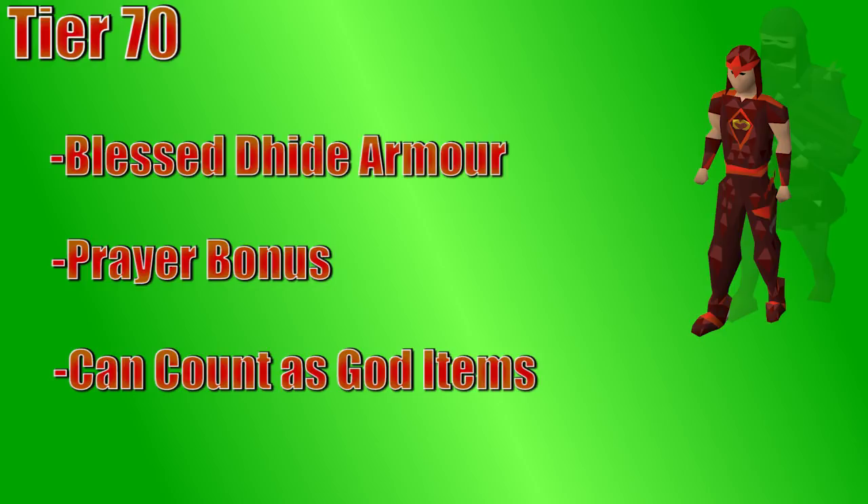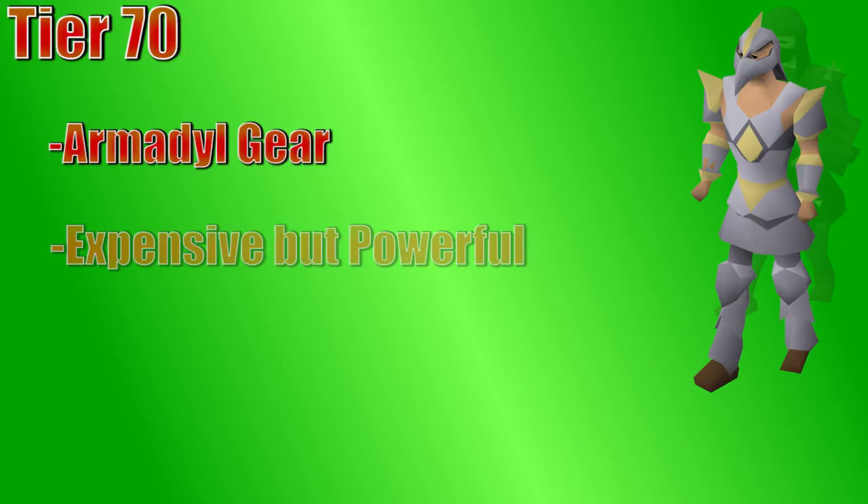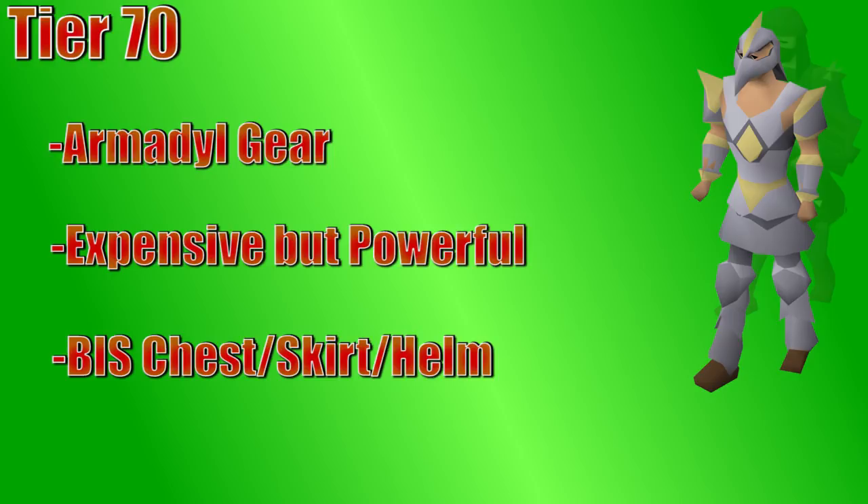Currently, the strongest ranged armor in the game is Armadyl gear. There is a chestplate, chainskirt, and a helmet, which all require 70 defense and range. The armor top and bottom are very expensive, and once you're mid to high 90s in your range level, void becomes more damage per second, but Armadyl also has much higher defense, which is very beneficial, especially for bosses like the God Wars dungeon when there's a lot of unavoidable damage. The helm is much cheaper than the top and bottom, and is not used as often due to things like the Slayer Helm on task, the Serpentine Helm, and tank helms like Verac's and the Justiciar Faceguard. It still has the highest range boost of any helm in the game, though.